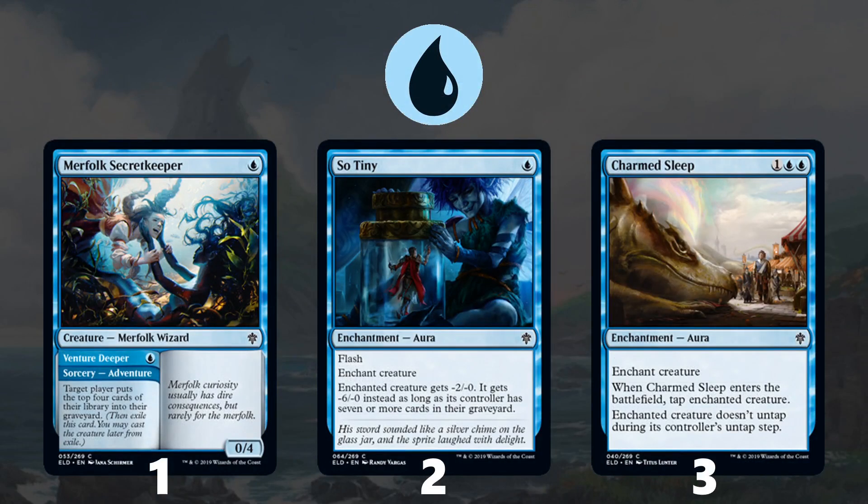Moving on to blue, the number 1 blue common is Merfolk Secretkeeper, because it really turns on a lot of what blue is trying to do. Blue needs inevitability in this format — a lot of the time it is a more controlling strategy, and Merfolk Secretkeeper gives you that inevitability. So Tiny for just 1 mana can oftentimes take care of any threat, and is another reason why Secretkeeper is so important — without Secret Keepers, So Tiny is underwhelming, but once you start milling your opponent it gets a lot better. At number 3 is Charmed Sleep. It doesn't have particular synergy with anything, so once you know which deck you're in it goes down in value, but early in the draft it's nice to have one copy. All of these require heavy amounts of blue relative to their costs.